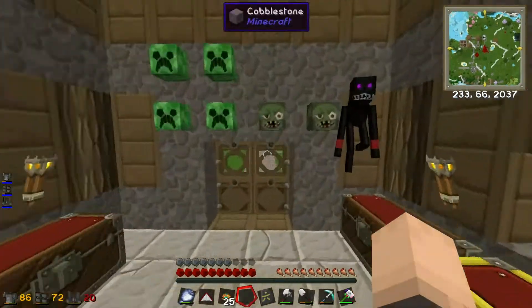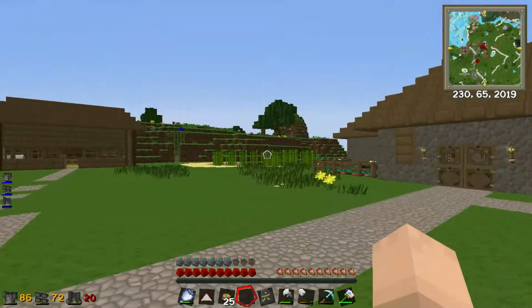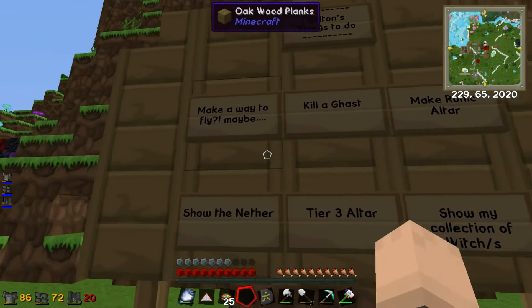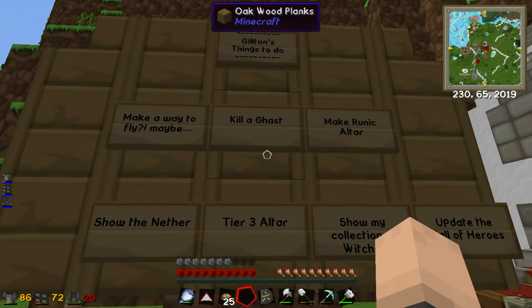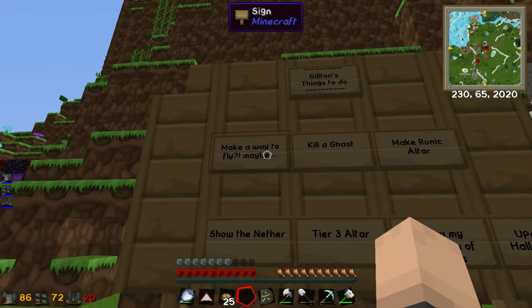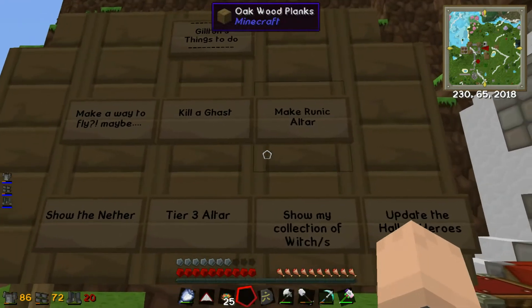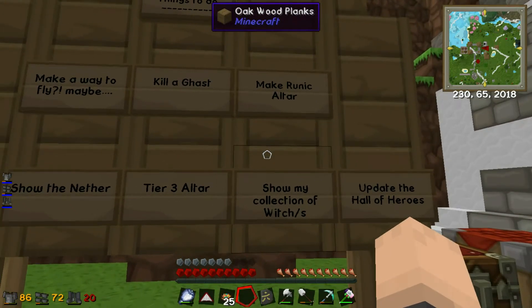I've done a little bit off camera, not too much, but I've updated the things-to-do board. We need to kill a ghast this episode because I really want to make some sort of way to fly. I want to make a flying sigil - a runic altar - so hopefully my Botania mana manor has filled up.